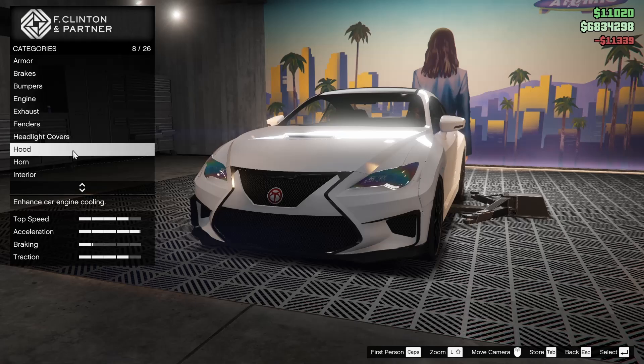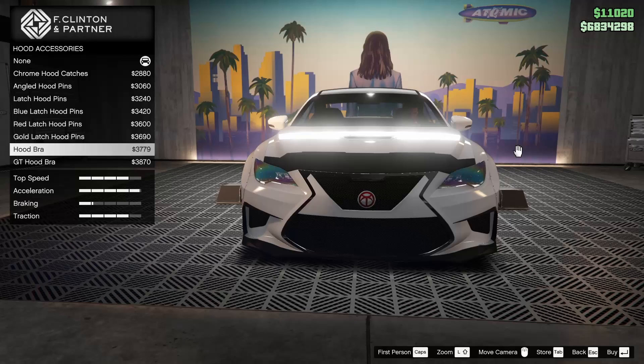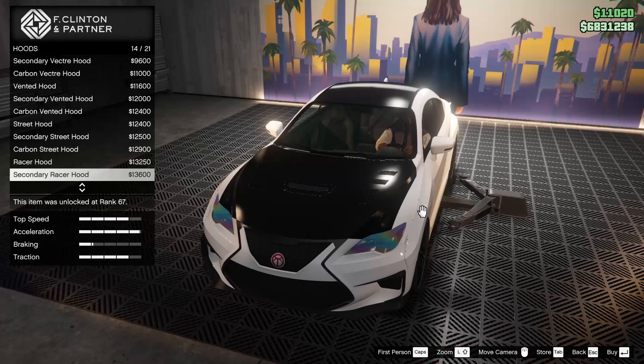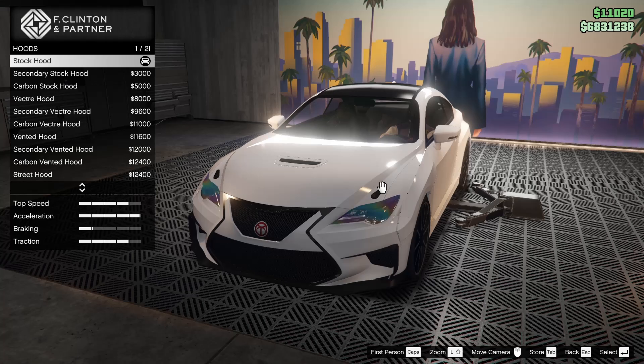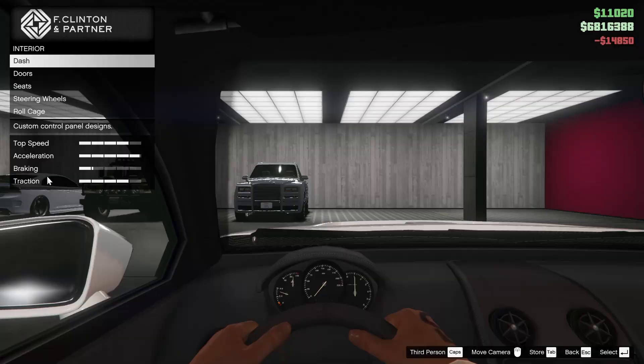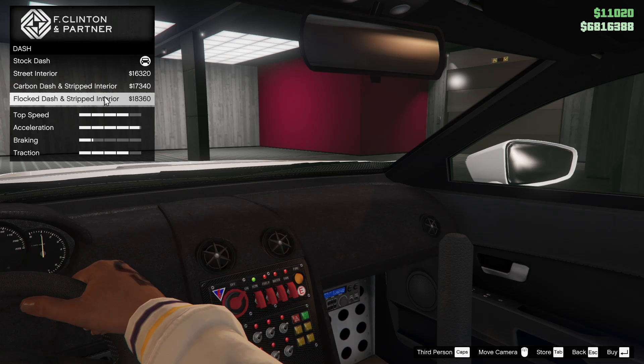Headlight covers — we'll go for iridescent headlight glass, just because it's a little bit cooler and a little bit different. We can add hood catches as well — let's go for the angled hood bins, I like those. For the hood, we have quite a few different options. I want to go for something pretty aggressive. Like I said, I went super subtle with my last customization of this car, so we're going to go for the skid hood.